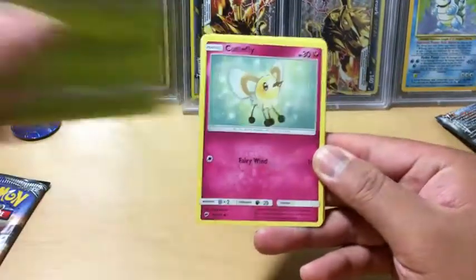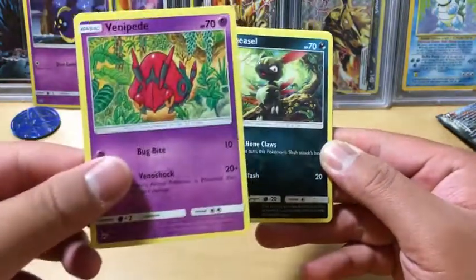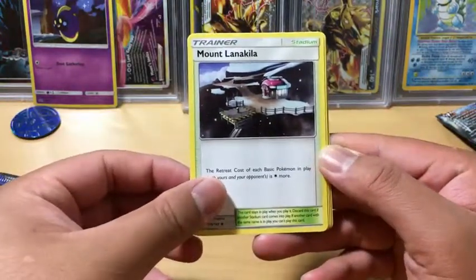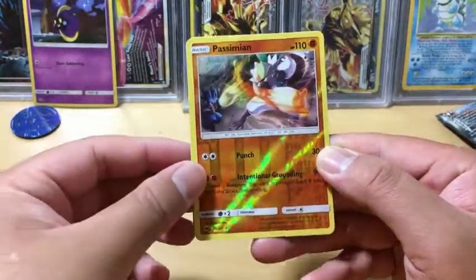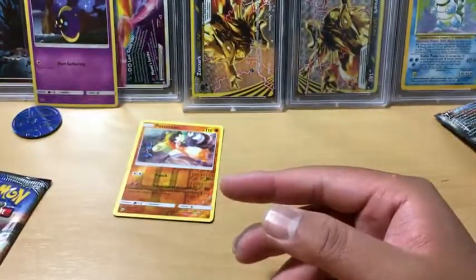We have a Lady Bar, Cutie Fly, Horsea, Venipede, Sneasel, Lightning Energy, Mt. Lanakila, Nut Towel, Rhydon, Reverse Holo Persimmon — which is a rare — and the rare in the package: a Turtonator, non-holo rare.